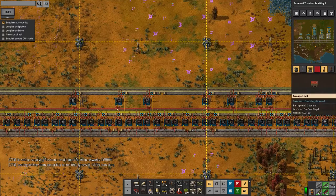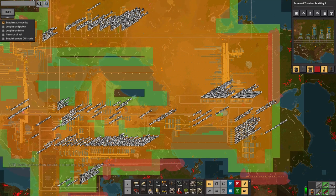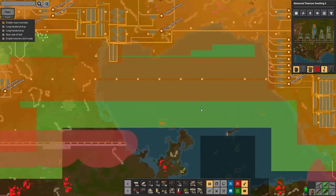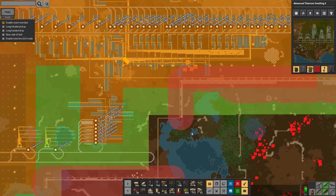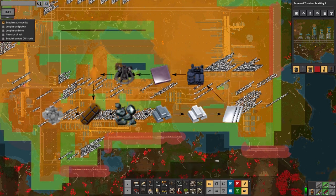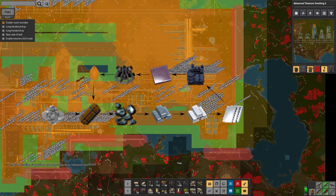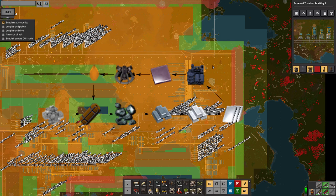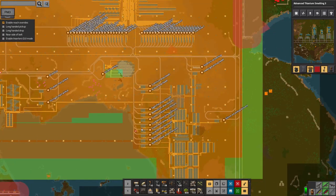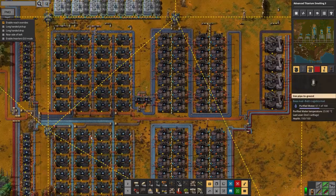Once I get to that point I'll basically have all of the machines, and then it's a case of worrying about science production and rocketry. I think I'm not a million miles off getting to the point where I can at least think about launching rockets - probably famous last words. So in summary: I don't have any steel and I don't have any stone. I don't have steel because I don't have iron; I don't have iron because I don't have catalyst; I don't have catalyst because I don't have stone. I also don't have catalyst because I don't have thermal water, and I don't have thermal water because I don't have titanium - and I don't have titanium because I don't have steel. There's a circular dependency, but I think I can short circuit it by producing steel at a slower rate and building things up gradually.